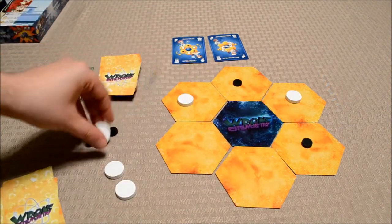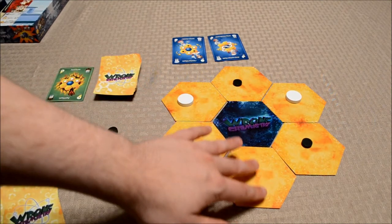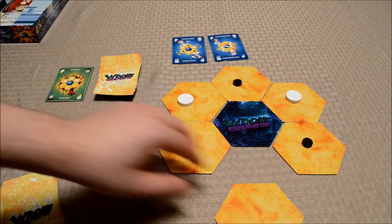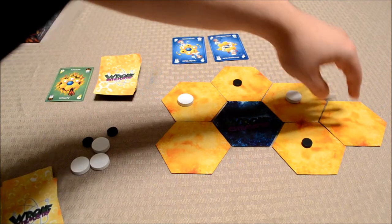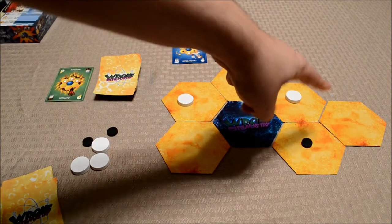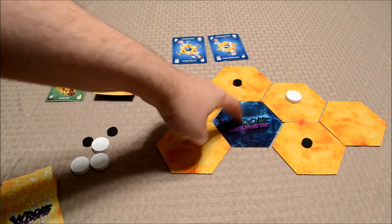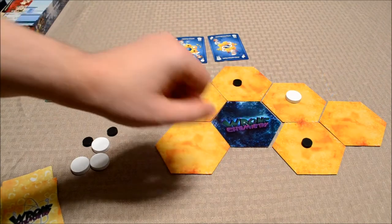Another action a player can take is moving one of the yellow hexes to a different spot on the playing area — that would be considered one action. The hex must be empty and you cannot move the blue hex. That's very important — this is considered the center of the molecule and it cannot be moved.